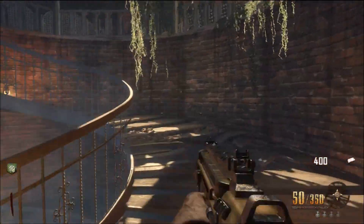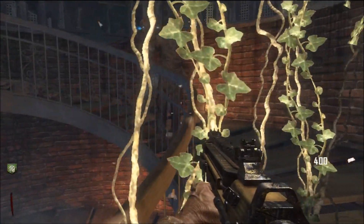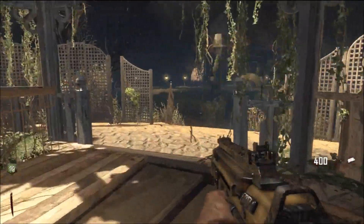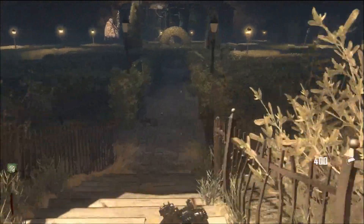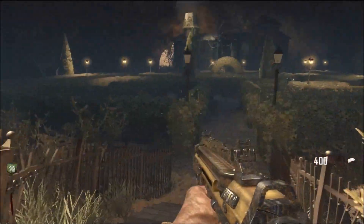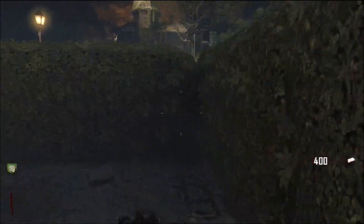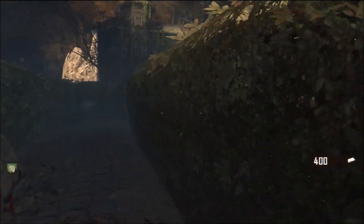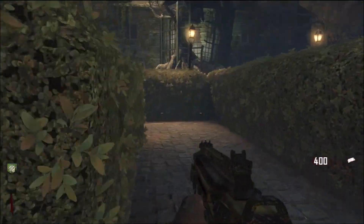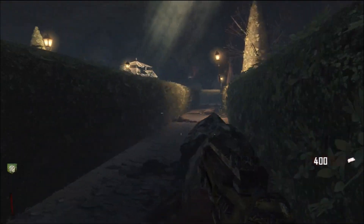There could be two different ways: for people who did the Maxis side, they could be playing as the old characters in the next zombies map. For people who did the Richtofen map, they could still be playing as the new characters — remember Richtofen didn't say he was going to destroy the earth, but he did take over Samuel. So there could be two different options. For the Maxis side they play as new characters in DLC 4, for the Richtofen easter egg they could still be playing as the original crew. For people who didn't do the easter egg at all, maybe they just play with the old characters.